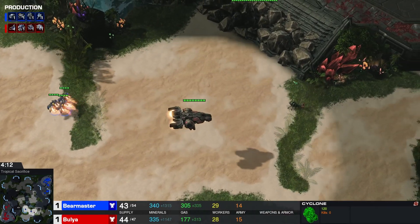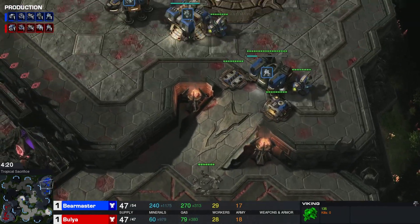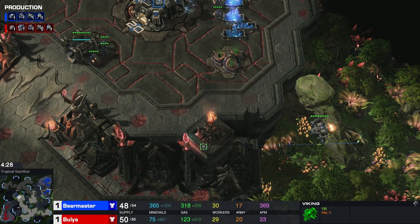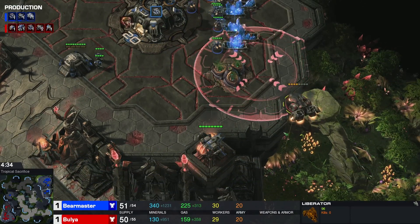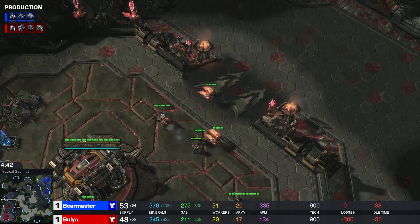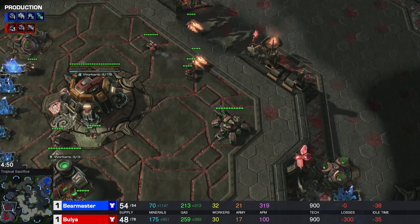Bear Master has a Cyclone on the way, plus a Viking. He's so set for defense. I do not like this position for Bulia at all — the Liberator was scouted, the Viking is in position, and the Cyclone is in position too. The Liberator just sieges up in range of the Viking. This is a very bad spot for Bulia as he's losing basically all map control, in a very defensive position — now it's up to Bear Master to do something.